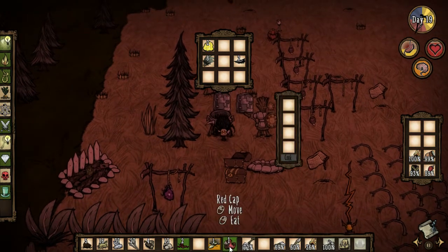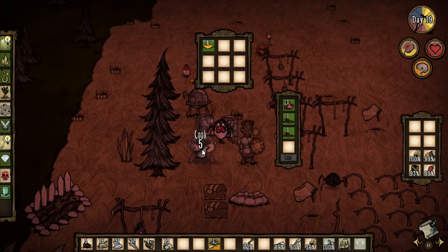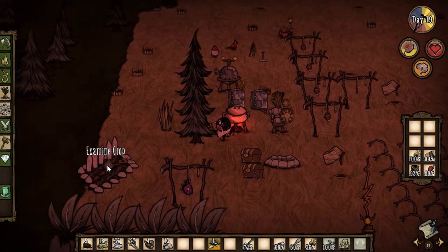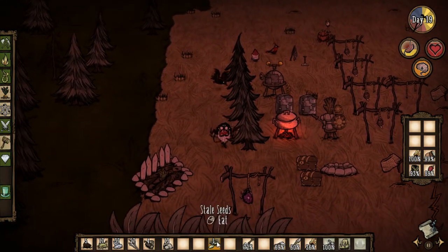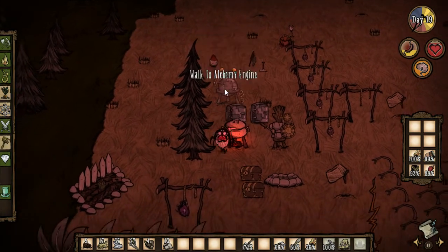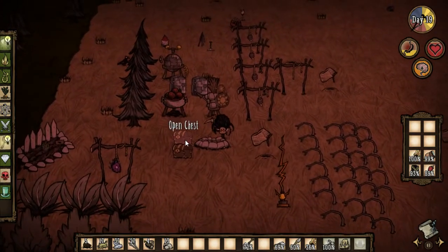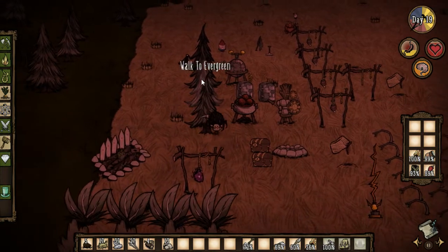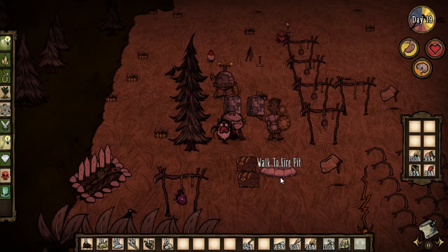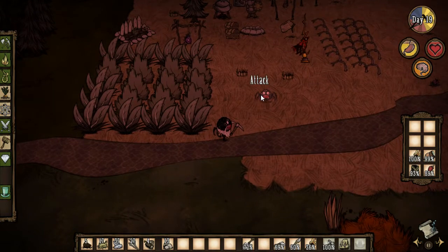I'm gonna put some things away, get some dinner together — probably get some jerky in there. My crops are doing pretty good. What I ought to probably do is pick up a lot of seeds and let them rot in the chest and use that for fertilizer for all these bushes. That ought to keep them going, but it's gonna be a little extra pain to pick up all the spare stuff.